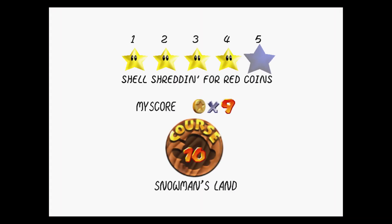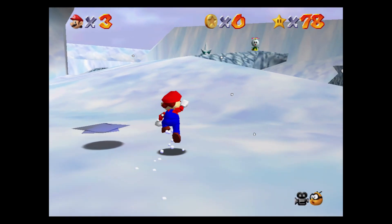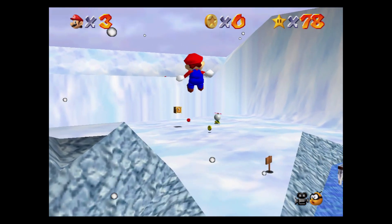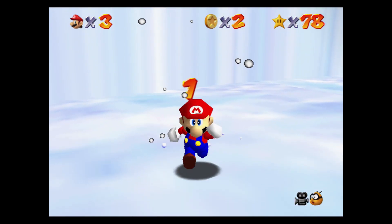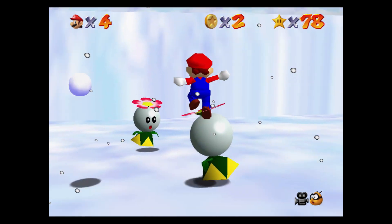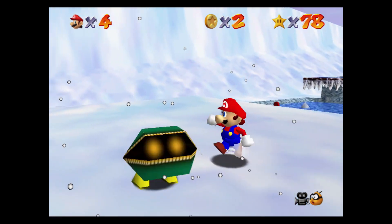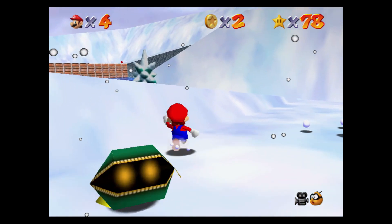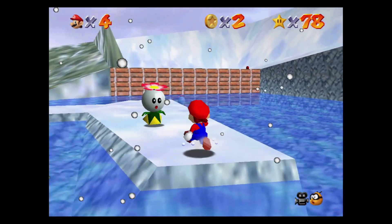This power star requires you to use a turtle shell to collect most of the red coins. Head to the right side of the area and head towards the yellow block and the two spindrifts for the first red coin. The yellow block holds an extra life. Head towards the area where you would jump over the sliding snow, but instead wait until one of the spindrifts just comes out of the water and jump on its head and head forwards to get on top of the wall. The yellow block on the right holds the turtle shell.